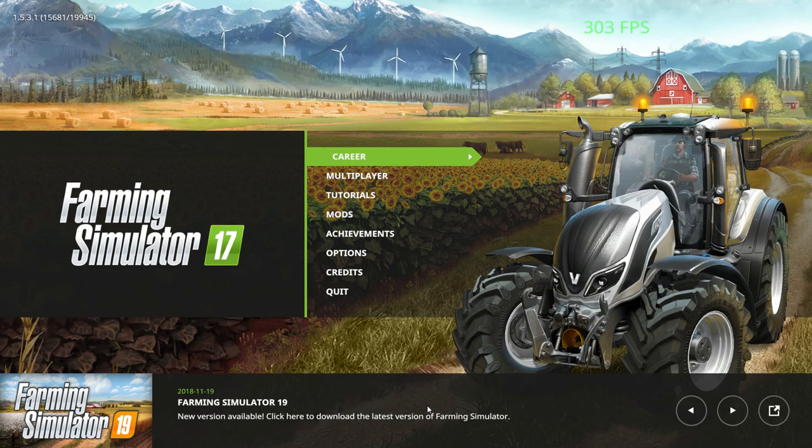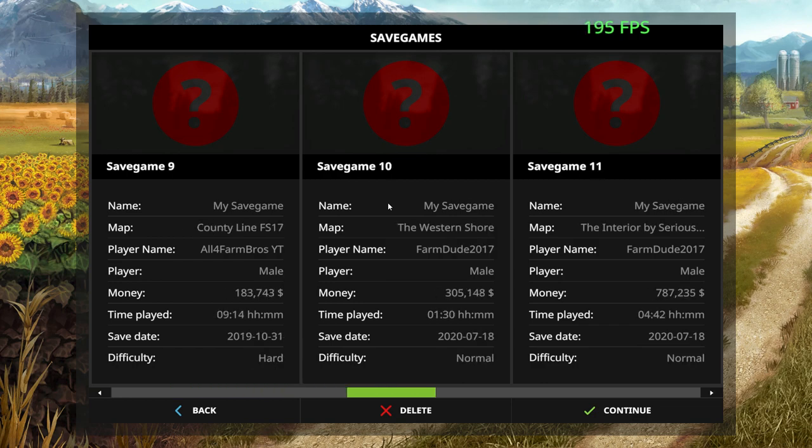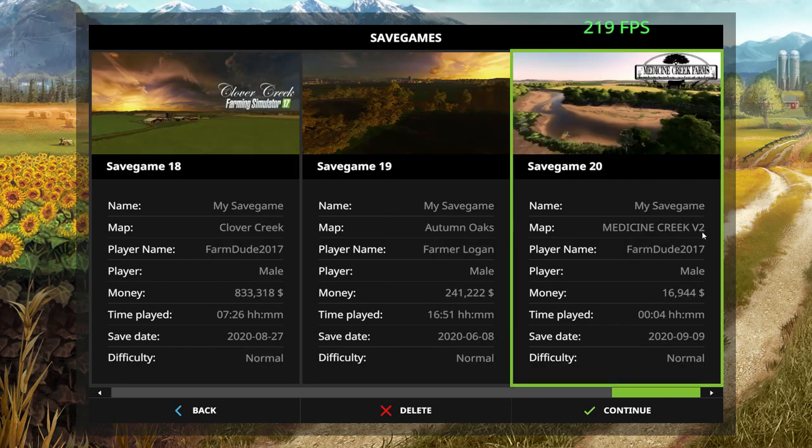We are back to FS17 — it's been a long time coming. You guys might recognize this map from FS19. It is one of the number one most downloaded American maps, the best detailed map, and it looks amazing in 19. Guess what — Medicine Creek Farms from FS19 has been officially converted to FS17. It is completely finished and done.